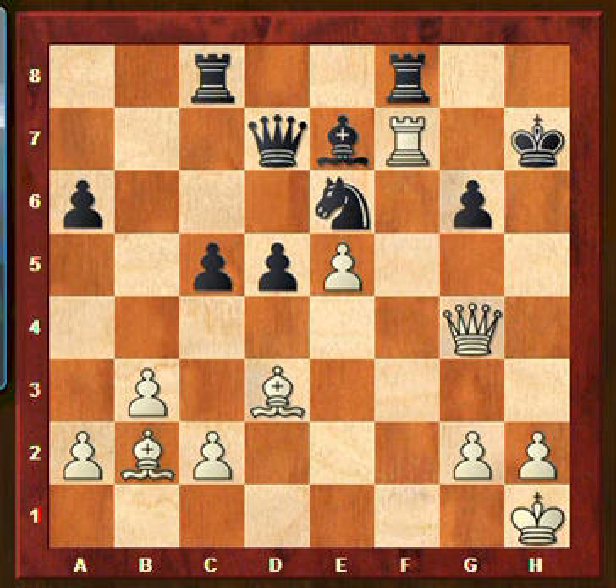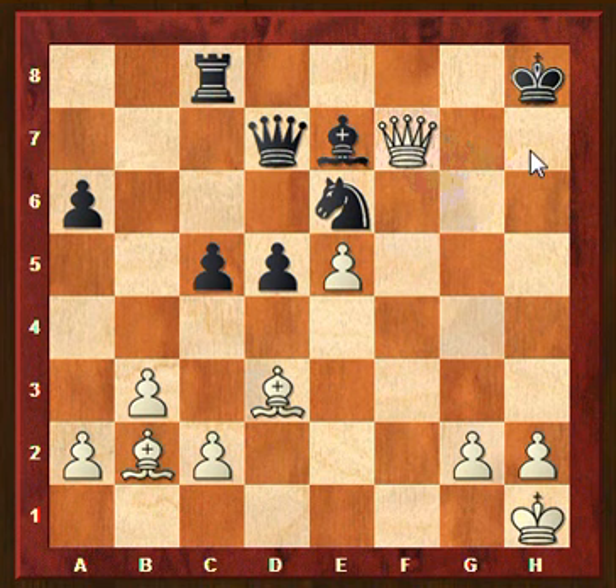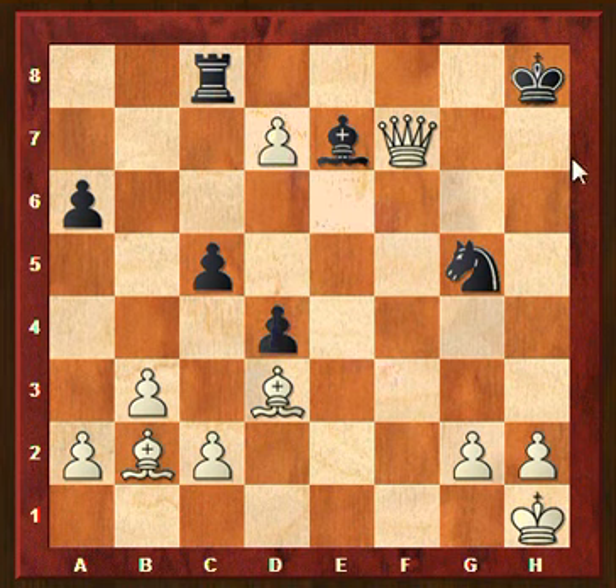Now let's have a look at rook takes f7. If rook takes f7, we have queen takes g6, and now things start looking very promising because the king must go to h8. Now we can take the rook on f7, threatening checkmate on h7. It's in fact not possible to prevent this mate. The only way would be to bring the knight to f8 or g5, and in both cases the move e6 comes, attacking the queen and giving check with the bishop. So this is completely over.